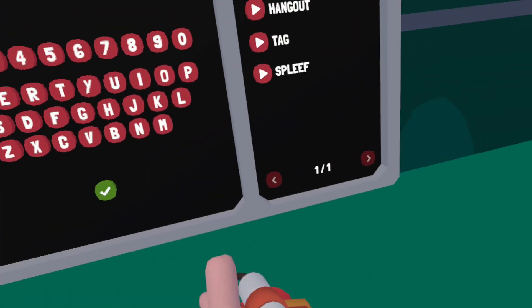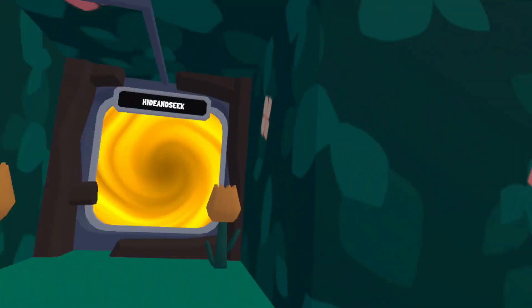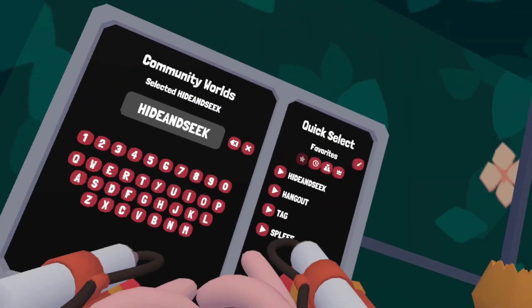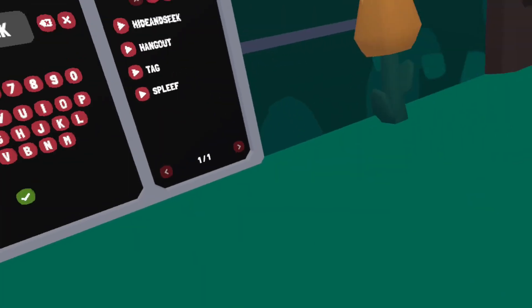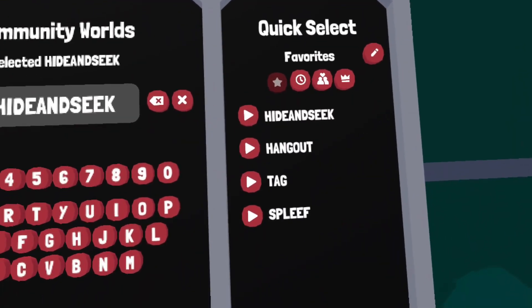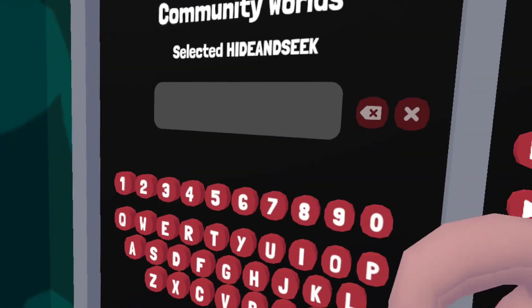There's a Tag section which has tag maps, and Spleef which has Easy Spleef allowing every single item. There's normal Spleef which has all the stuff originally in Spleef — since it's no longer next to a water park and boat battle, it's now inside the Spleef section. There's also Hardcore Spleef, though I don't even know what that allows. I've also created my own map.